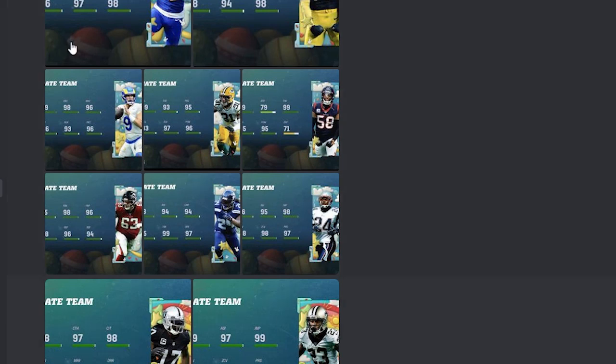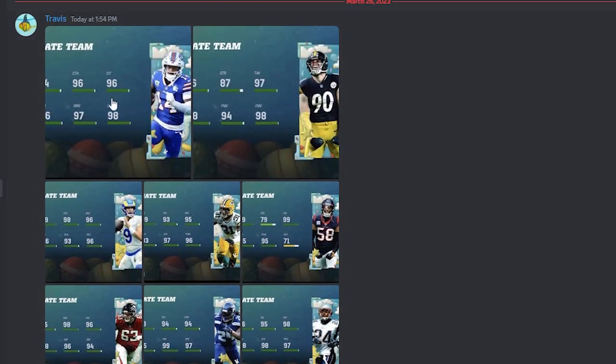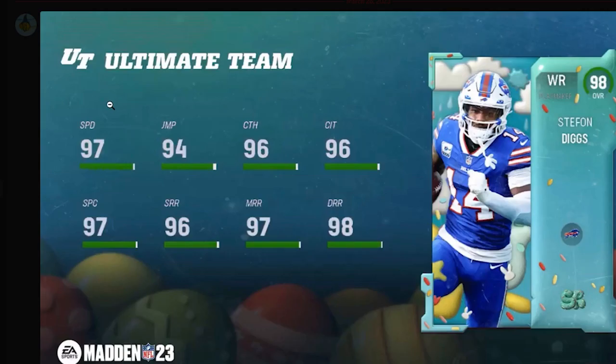We just got our Easter reveal, so let's go over them really quickly, and then let's go over the methods because stuff is already rising in the market with Easter coming out tomorrow. We're going to start off with this 98 overall Stefan Diggs — it doesn't look like a top tier wide receiver, but it's definitely a good one. The speed is a little low for a receiver in this game, and the jumping just isn't top tier.